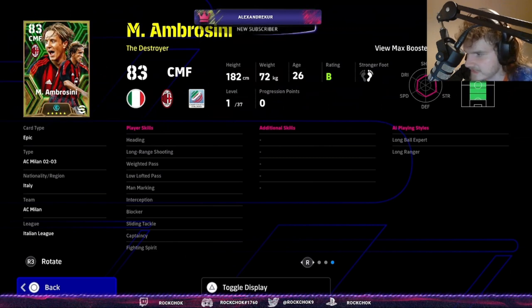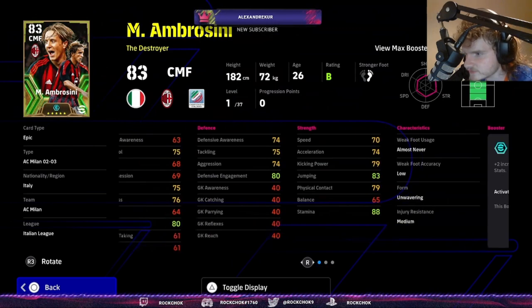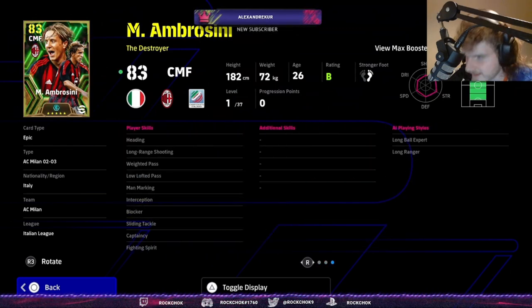He's also missing acrobatic clearance and aerial superiority, so that 85 jumping isn't going to feel too good until you get aerial superiority. You're definitely going to need aerial superiority, true passing, and maybe acrobatic clearance — but he does look good.